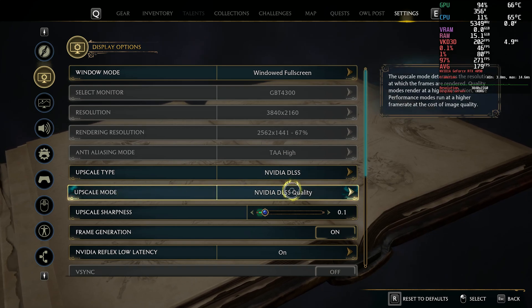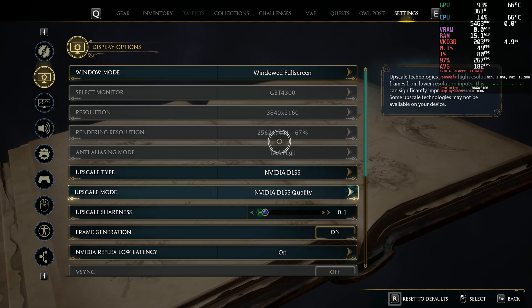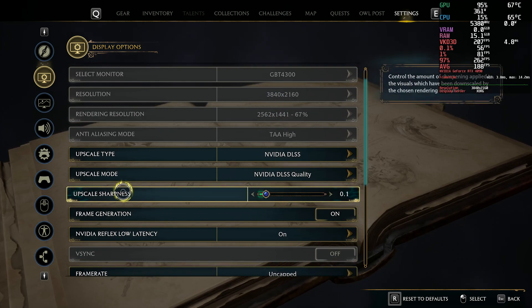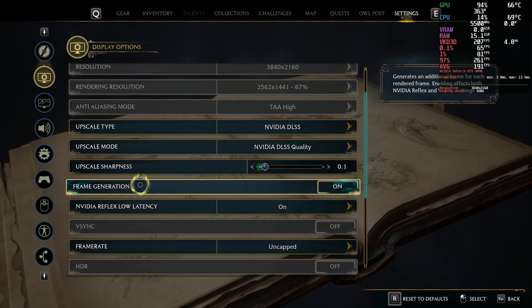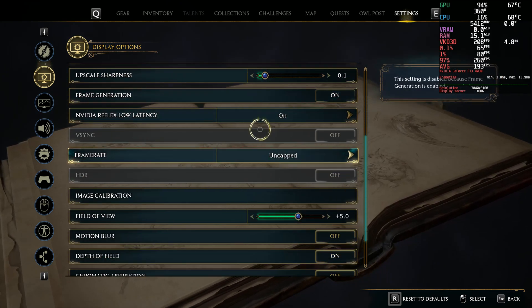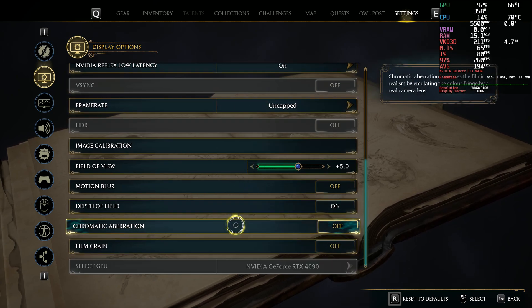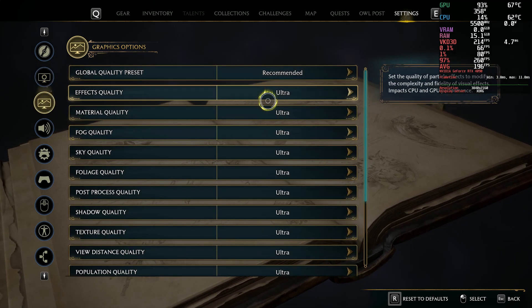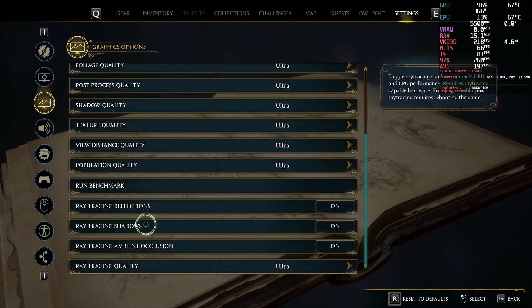We're using DLSS upscaling here. Most of the videos I've seen on Windows are testing it like this, so in Ubuntu I'm doing the same thing, except the upscale actually has a value set. We now have frame generation enabled as well. In the graphics options, you can see everything is set to ultra, including ray tracing.